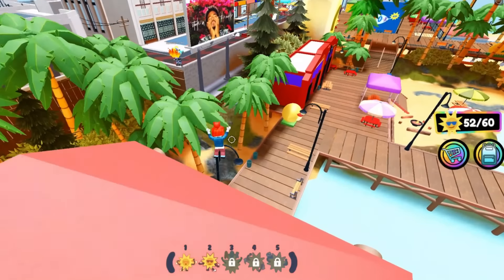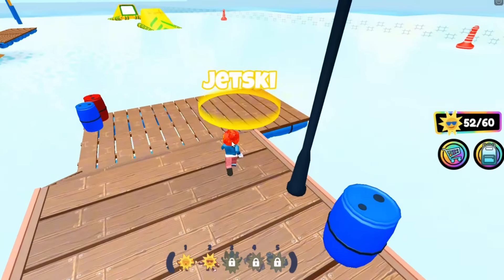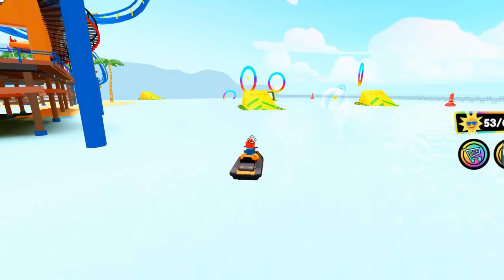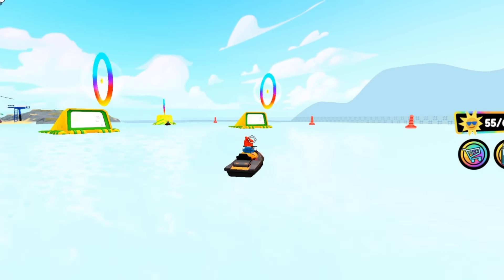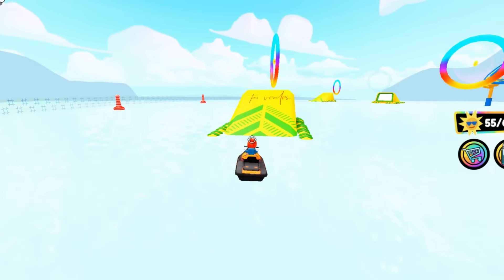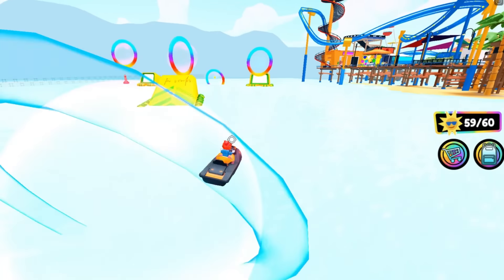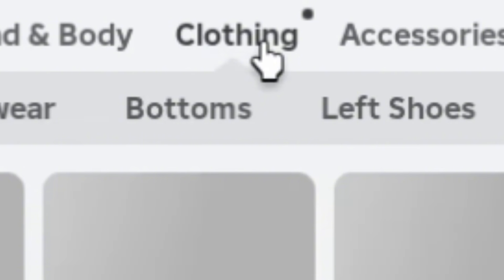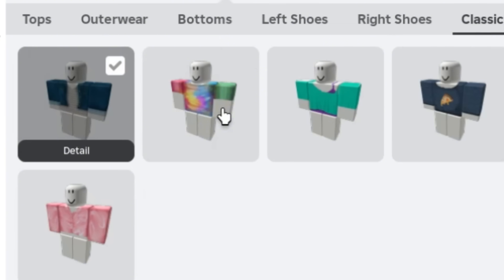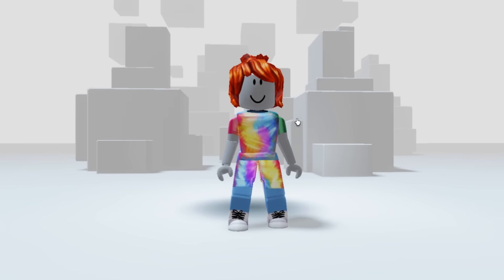Keep looking around the map and collecting the suns. Once you've collected all of the suns on the map, use a jet ski to collect the remaining suns on the beach. Collect the suns by going through the circular shapes. Once you find all 60 suns and the badge pops up on your screen, that means you get the item. Go to your inventory, click clothing, click classic shirts, equip the shirt, then click classic pants and equip the pants. Both the top and the bottoms are great.